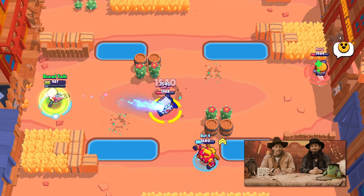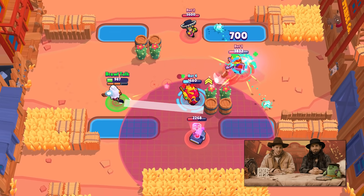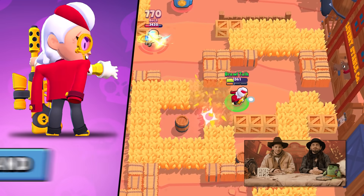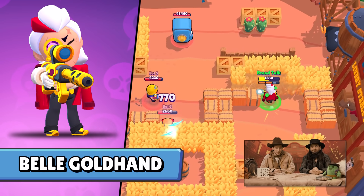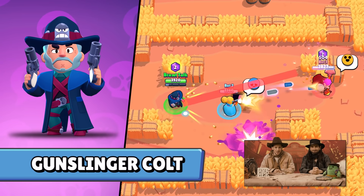For her super, she fires a special bullet, and after it hits the target, that target will take extra damage from any source. She's also getting a killer skin with the Brawl Pass called Belle Goldhand. And we'll be safe as long as we have the new Gunslinger Colt skin, which is the first one in the pass.